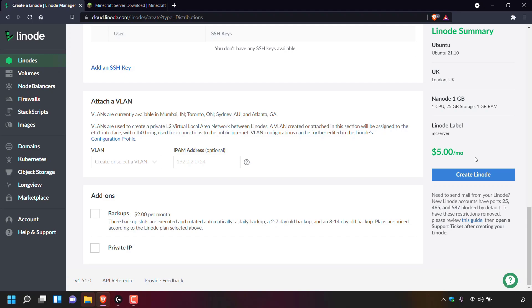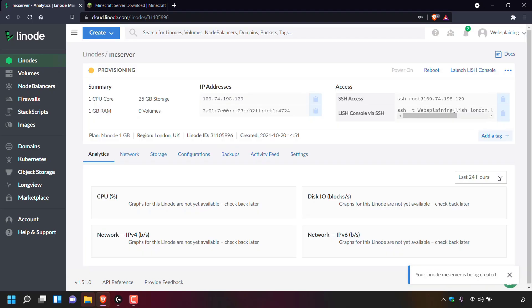Once you're happy with the Linode summary, simply left click on create Linode. Once you've clicked on create Linode you'll be taken to your server dashboard where our Linode server called MC server is provisioning. Linode is basically creating our server with all the configurations and booting it up for us. I'll be back once our Linode server is running.